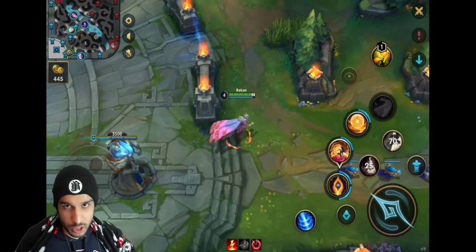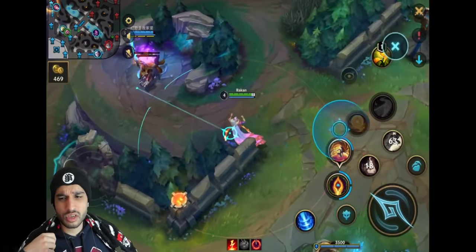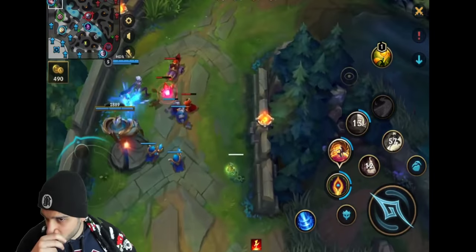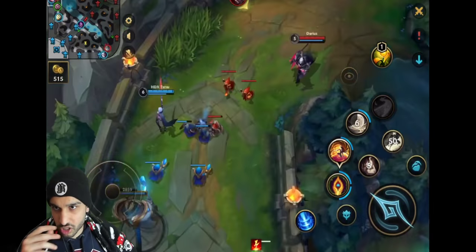Rakan is really good at ganking - you can see it in this game already. You don't want to stick near your lane all the time. This is why I was talking about the Pathfinder rune - with Pathfinder in situations like these you're going to be walking about 9% faster to lanes and can gank more efficiently without wasting as much time.